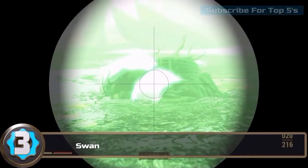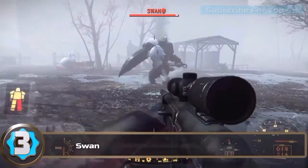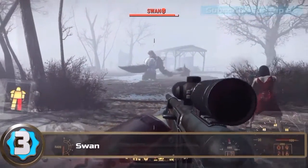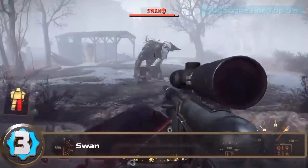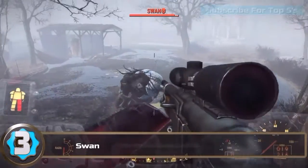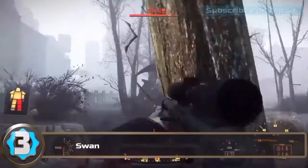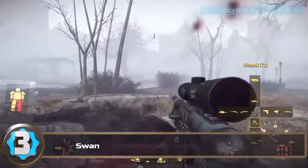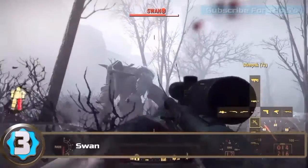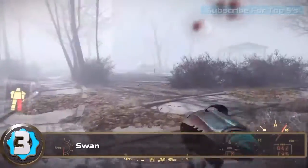Number three on the list is the swan. Many of you would have come across this quite early in the game when you are doing the railway mission — I can't remember what it's called — but you come across this when you fast travel. You hit across the lake and there's a massive swan just camping in the lake. This thing actually did quite a bit of damage to me. Just like I said with the behemoth, if you come across this area and you haven't got the bullets or the stimpacks, run.